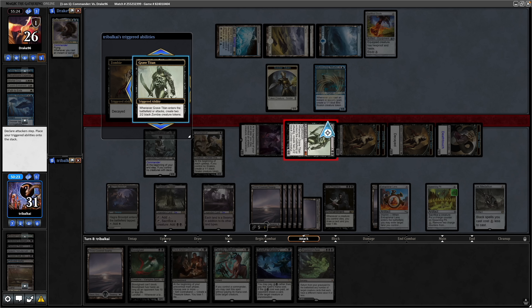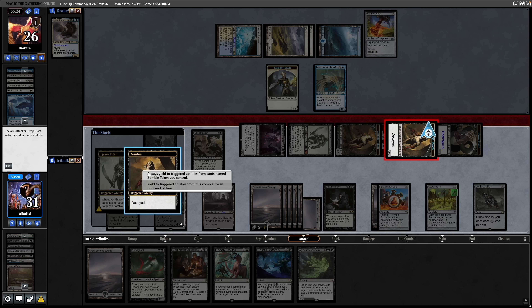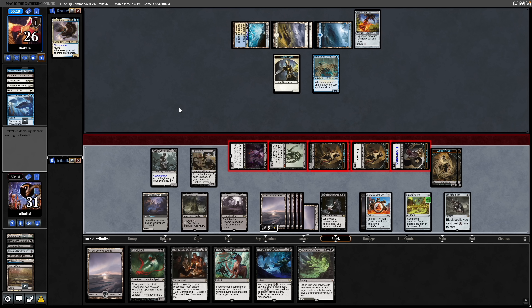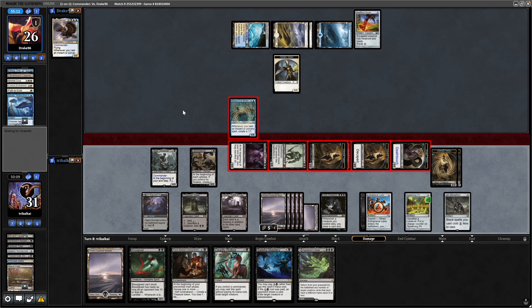Grave Titan makes a couple more Zombie Tokens when it swings in. Our opponent slowed us down quite nicely by getting rid of the Blood Artist previously. Might be worth putting in a little bit of reanimation in this deck — it's the first time I've played it, so the finer details I need to wrap my head around. Play it a few more times.